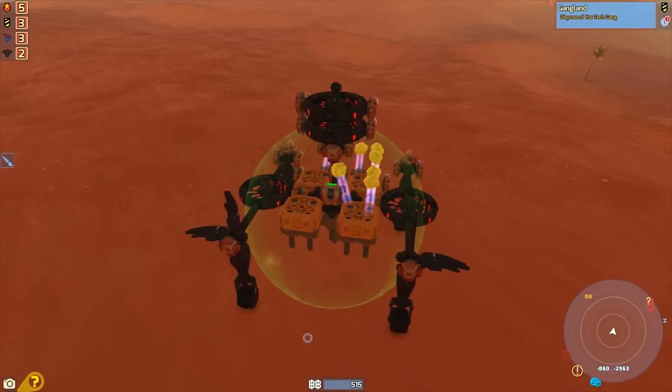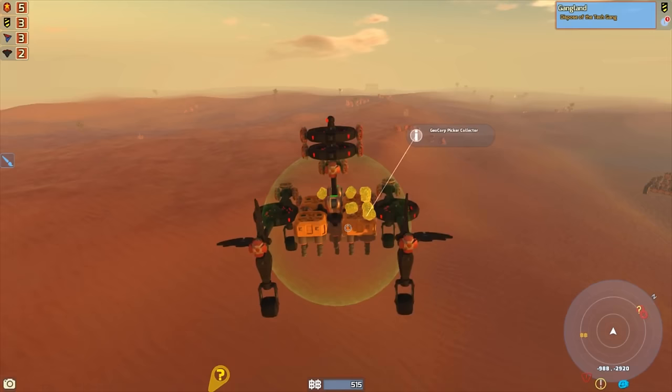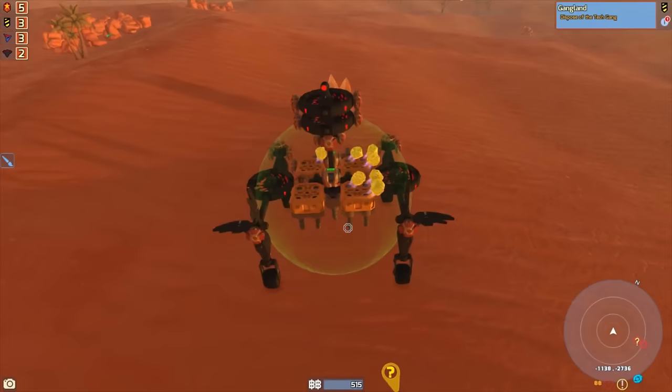Here's another thing I found weird: resources don't seem to affect the weight of your tech, which is great. Secondly, you know when you're moving with your tech if you move too fast you drop the resources — that's not the case when you're flying. They do not seem to disappear.